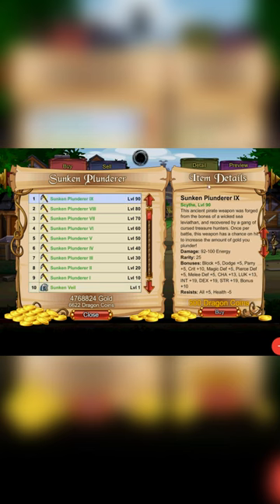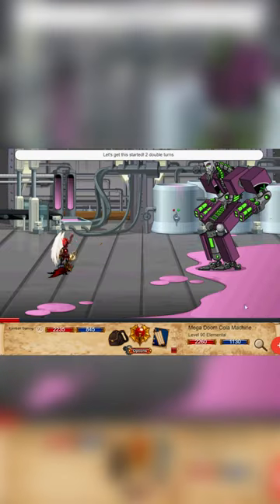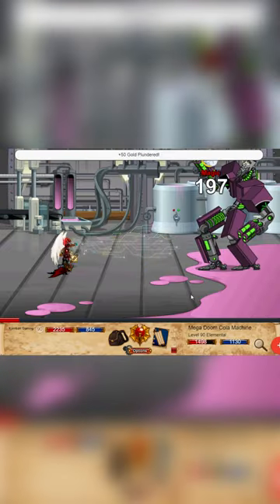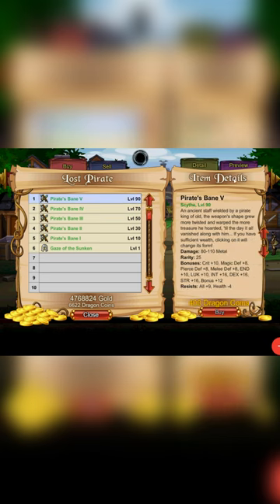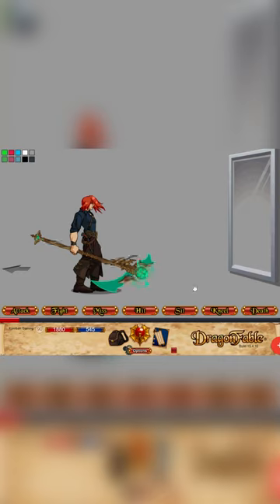The returning Sunken Plunderer weapon has a 5% chance on hit to increase the amount of gold gained in battle by 50 — a good buy if you're gold farming. The Pirate's Bane weapon can change appearances based on how much gold you have, and the rest are really just cosmetics with no frills, so only get them if you like them.